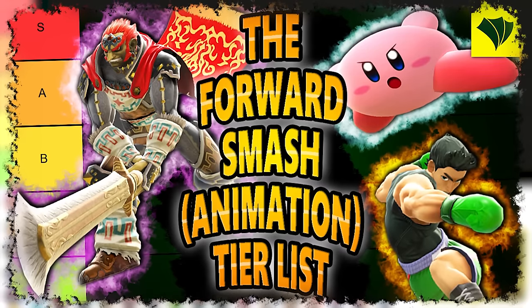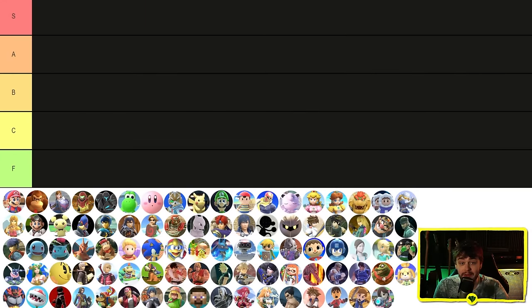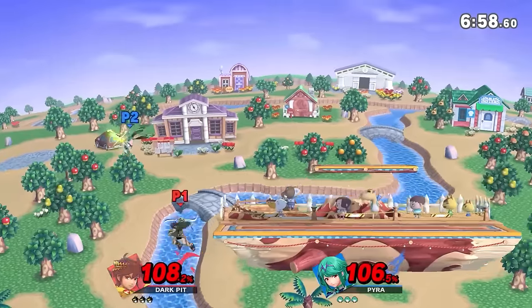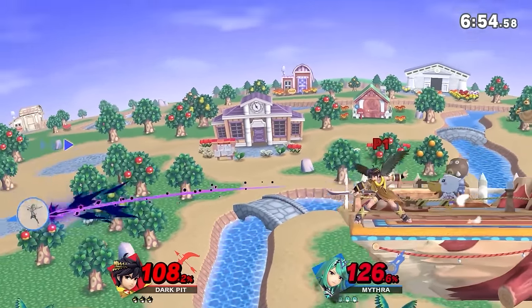I just did somewhat of an experimental video ranking every forward smash animation in Ultimate, and as it turned out, people really liked that one. I got a ton of requests to turn it into a series, so at least for the immediate future, that's what we're gonna be doing. My patrons, YouTube members, and Twitch subs voted for this episode, and the option they went with, by a landslide, was the neutral special tier list. So today, we're gonna be ranking every single neutral special animation in Ultimate.